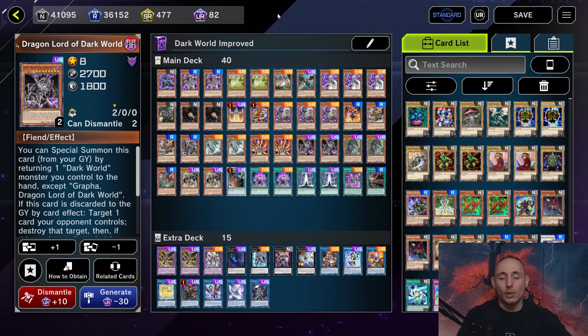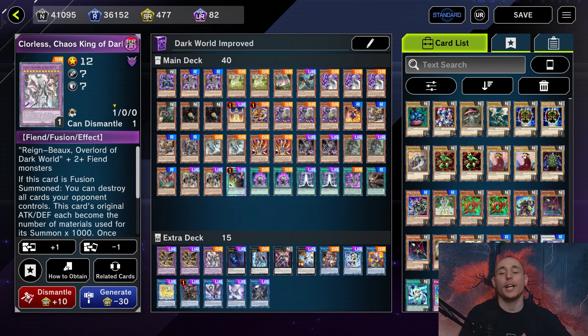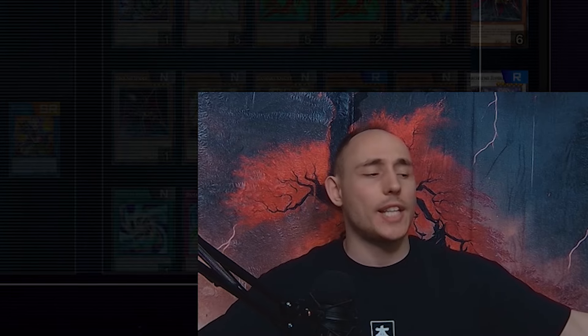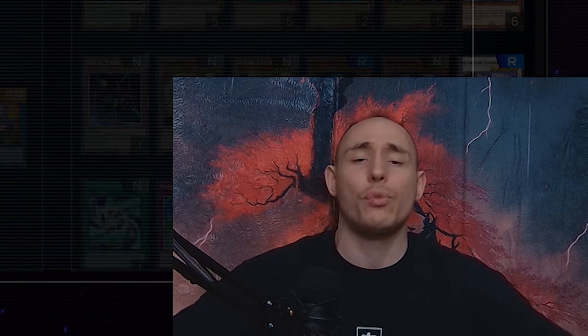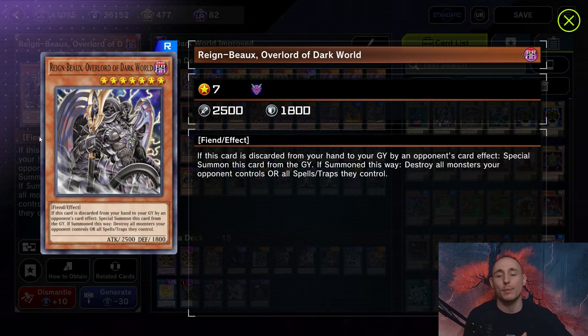Welcome! Today I'm going to be playing Dark World with the new support. We've got the Dark Corridor, which is an additional extender for the deck and a consistency booster, and we've got the Colorless Chaos King of Dark World, the new boss monster that allows you to board wipe the whole field. It's so crazy, so fun, so amazing.